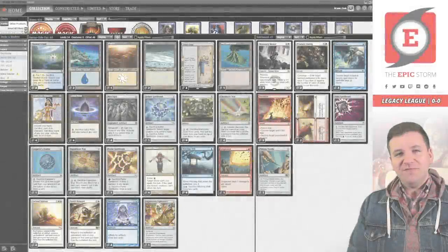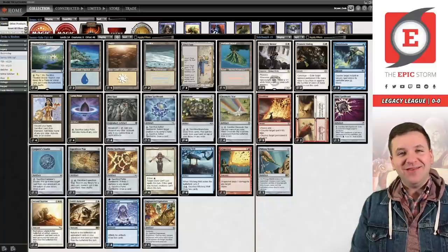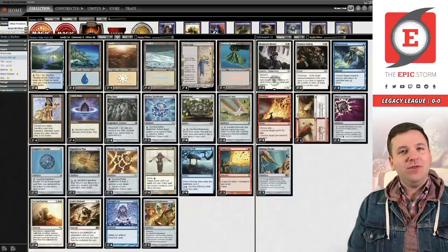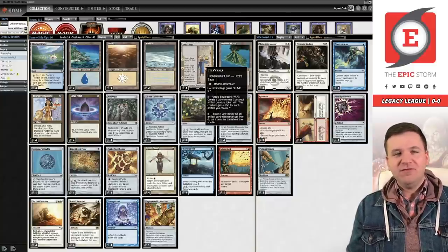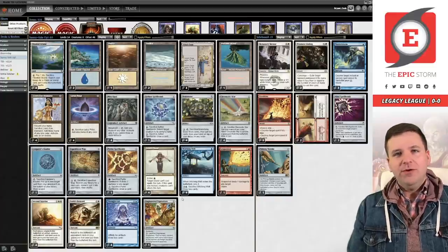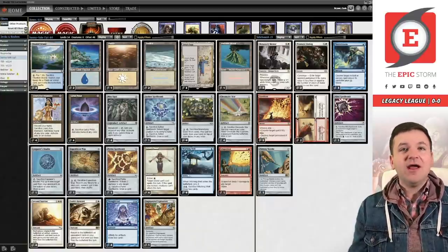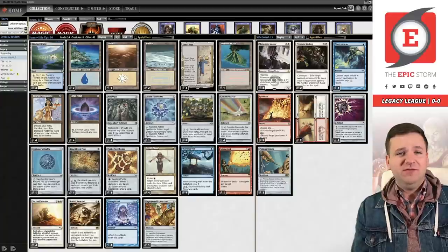Welcome back to another combo video here at The Epic Storm. I'm Brant Cook and today we are playing Legacy Eggs. This deck is excellent — what really makes it playable in Legacy is Urza's Saga, which rewards you for playing a bunch of artifacts, which the Eggs deck wants to do. I played this deck list in a league last night and went 4-1, probably should have been a 5-0, but a Blue-White deck with Hull Breacher and Meddling Mages got me.